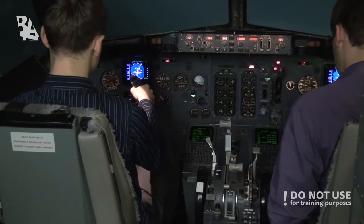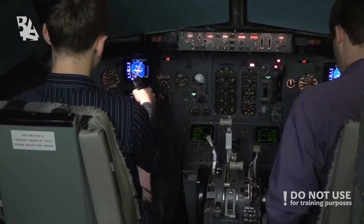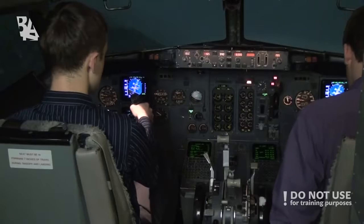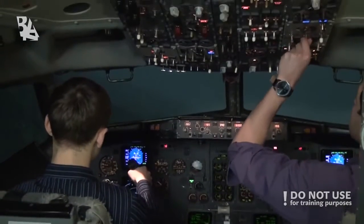Engine fire switch, affected engine: confirm pull and rotate. Rotated and fire extinguished. Now choose one — high airframe vibration occurs. It doesn't. No vibration. Go to step 7. Isolation valve switch: close. Close.